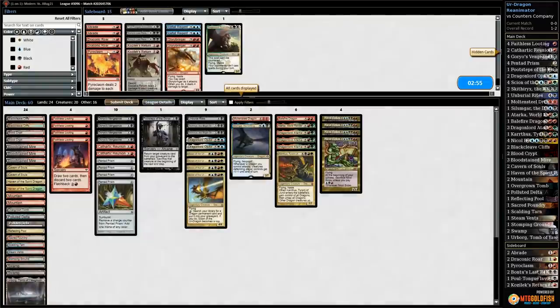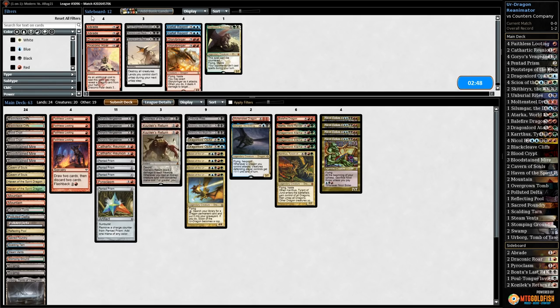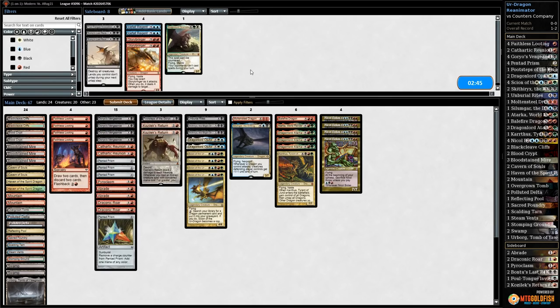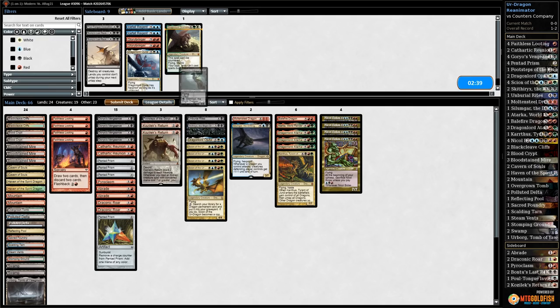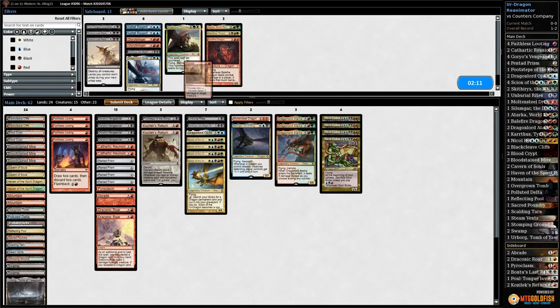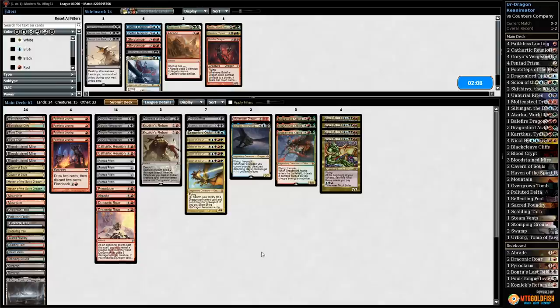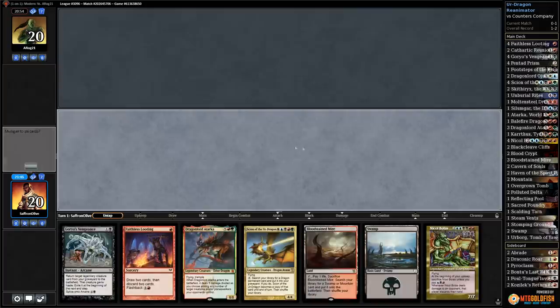We were close, but not close enough to win. Sideboarding: bring in Kozilek's Return, Pyroclasms, maybe Glory Bringer since it's a dragon we can cast through Blood Moon. Go down Ojutai, down a Skithiryx, down Atarka, down Kolaghan, maybe down Balefire. Bring in one Braid, draconic roars, the sweepers. Hard to make it all fit — let's try it. We get to play first.